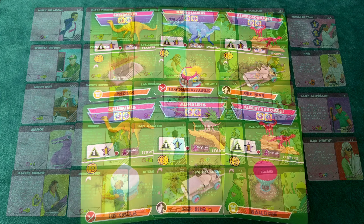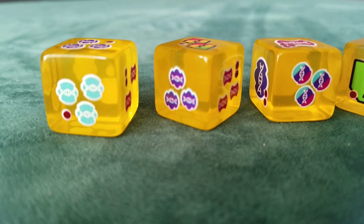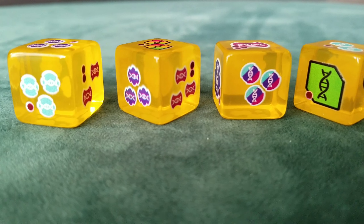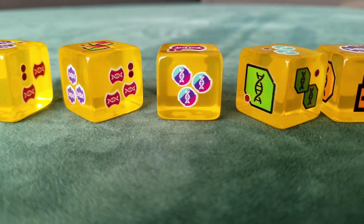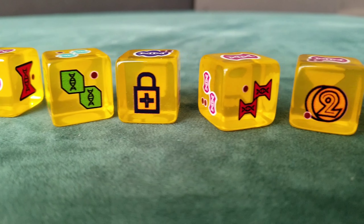Players will then gain additional visitors during the final scoring in five different categories. Once the final scoring has been completed, whoever has the most visitors is the winner. In the case of a tie, the player with more dinosaurs in their park wins.